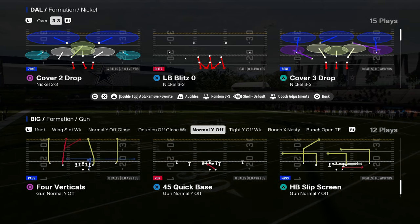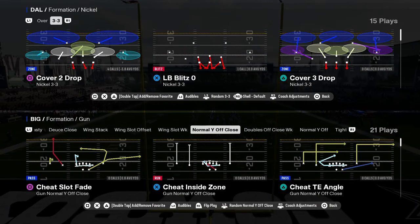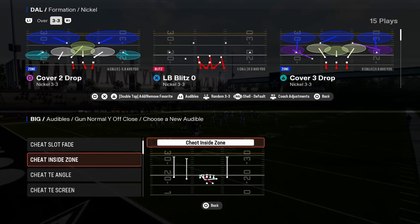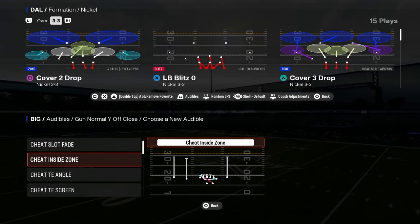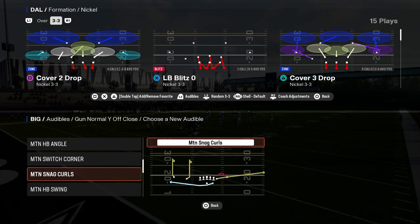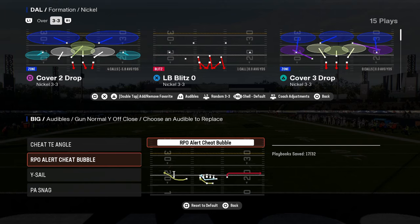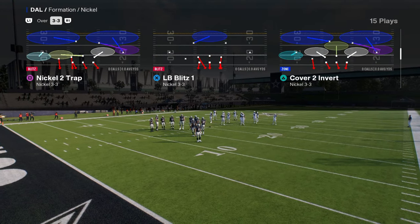The main thing I wanted to look at is this normal Y off close. This formation has a lot of cheat motions, but the main thing I like is this cheat flat X post play — this play is really good. We're going to throw some audibles in here. You can use this RPO alert cheat bubble as the run play. If you want to mix in that jet touch pass, you can. I'd also put some motion plays to the running back, like this motion halfback swing. There's a lot of good underrated stuff here — fake jet sweep wheel RPO post, the cheat tight end angle, RPO cheat bubble, Y sale, and PA snag. I think this cheat flat post is probably the best play in the formation.